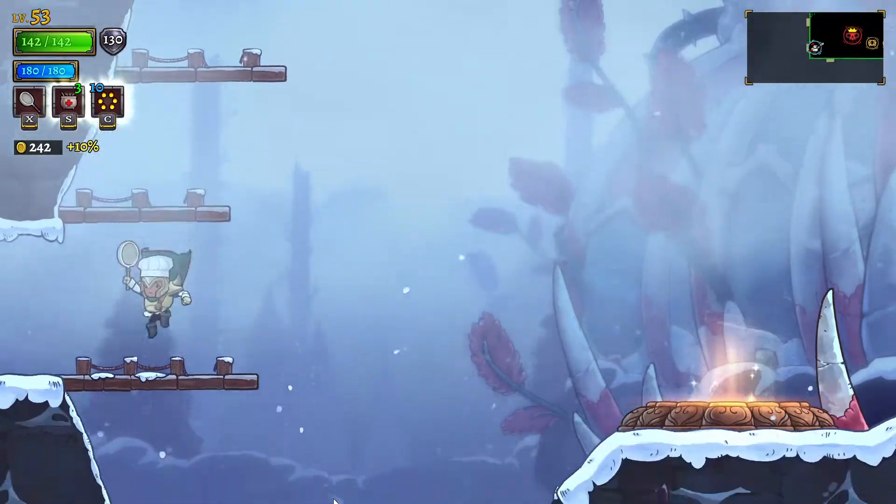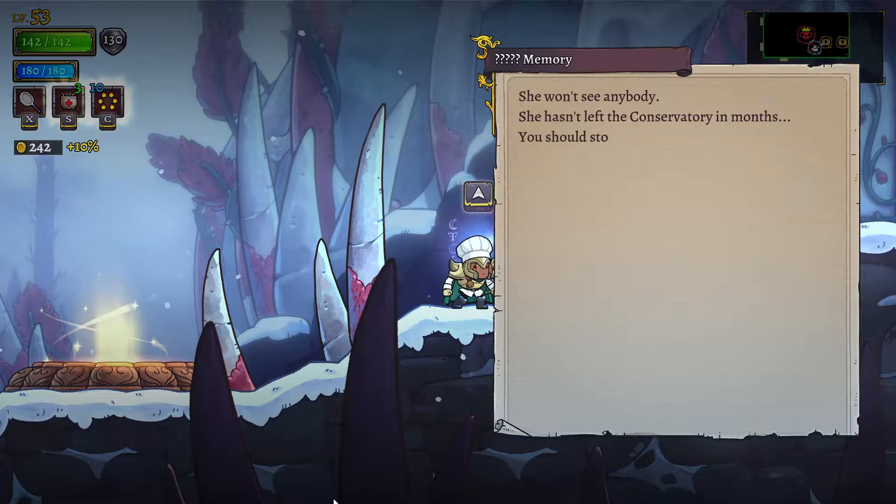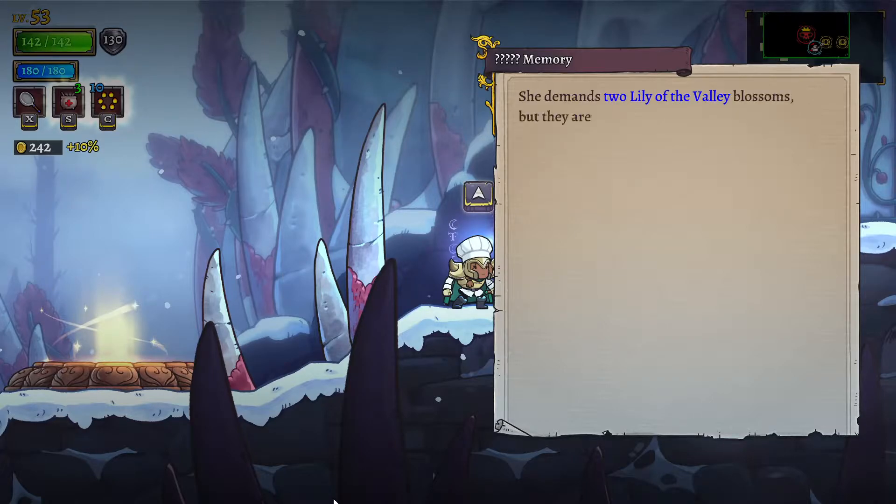I'm assuming this is where the ivy is needed. 'She won't see anybody. She hasn't left the conservatory in months. You should stop wasting your time. Mr. Arinama won't open her door unless you have an offering. She demands two lily of the valley blossoms. They are not easy to find. She has harvested most of them already.'